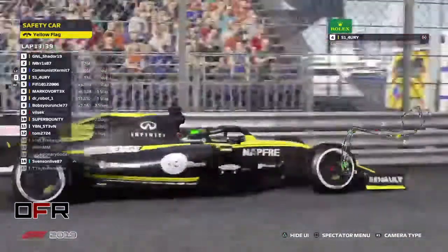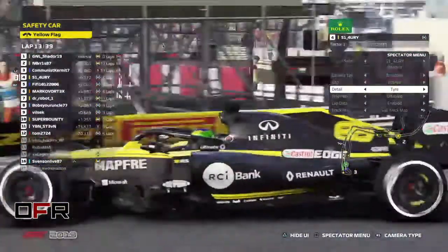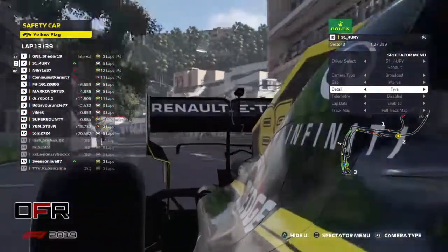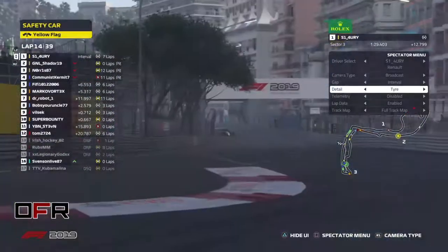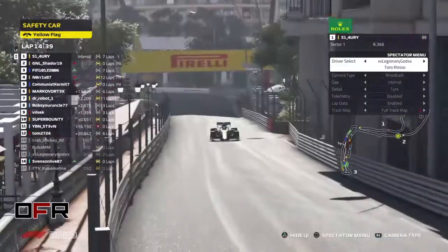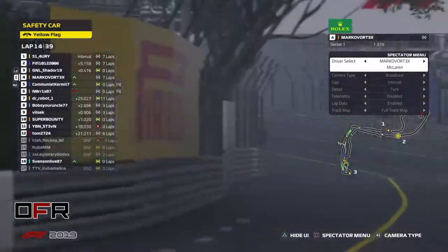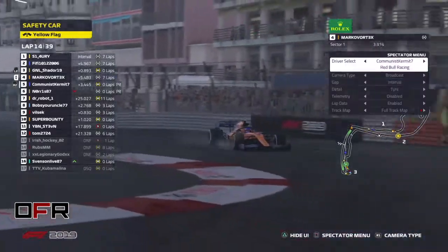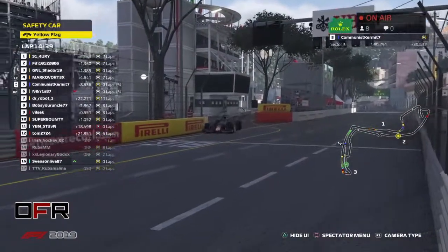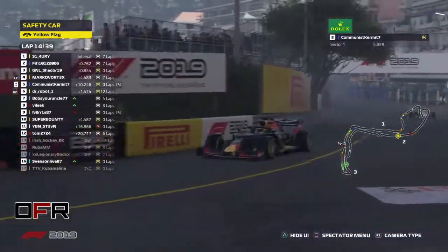Norris is coming in. Simon is running to the end on these hards, I guess. Kermit is serving a five-second penalty under the safety car — good that he's serving it there. Norris is also serving a penalty. So Kermit — we expected him to pit, we expected Shader to pit, and Norris I guess — but he could have stayed out.